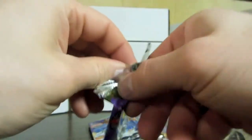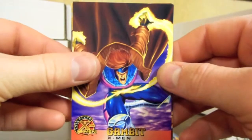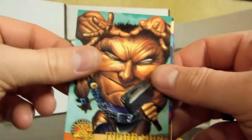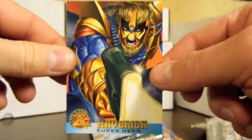This one just doesn't want to open up easy — there we go. All right, we have Gambit, Deadbolt, Psylocke, Sugar Man, and Gambit again — let's see what he looks like. A cowboy — the Cajun Cowboy. And Maverick.